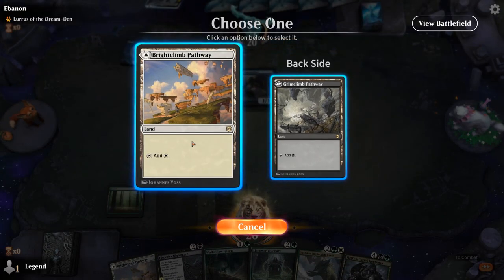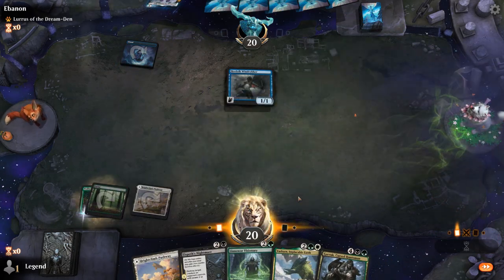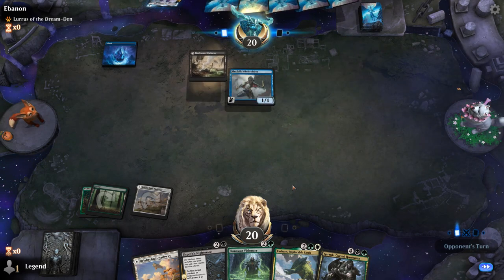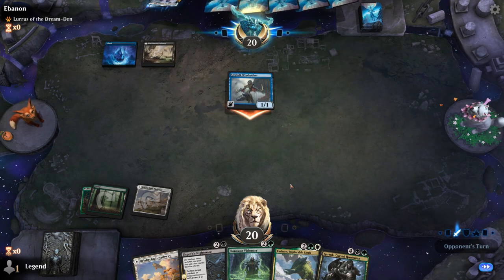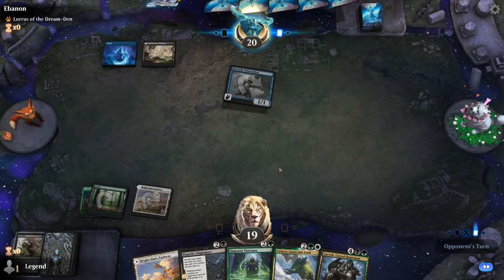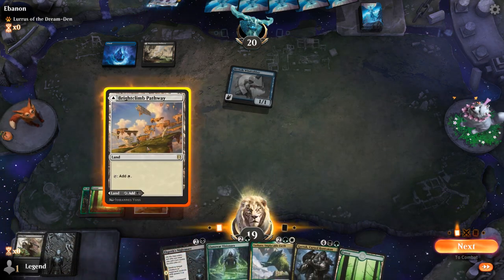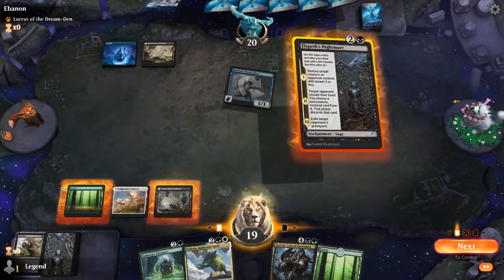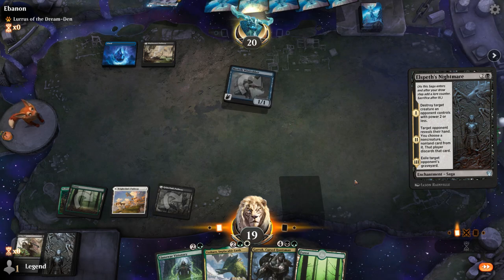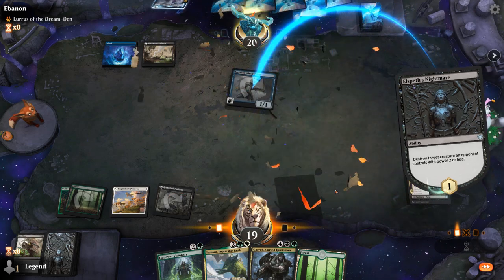I won't show them the Swamp yet. I do want to play Nightmare as soon as possible before they can counter it with a Drown. Playing the White Pathway gets punished if we draw a tapland, so I should have just played out the black side. So Nightmare cannot be drowned, it kills a Windrobber, and next turn can maybe take a counterspell.